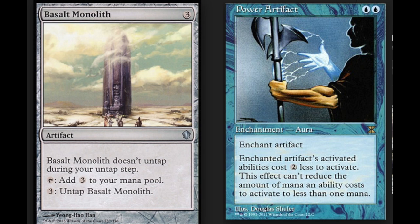The reasons I like this combo: it's very simple to pull off, you will be in blue, and the monolith is good on its own, as well as the Power Artifact — it has other targets normally in that deck. It's not surprising to my playgroup anymore, but when I first played it, it was kind of fun. You only need 2 cards and you are in blue — one card being an artifact, the other being an enchantment.